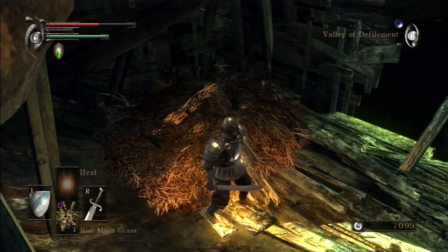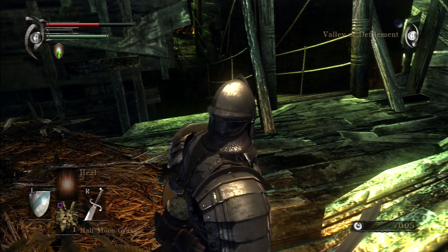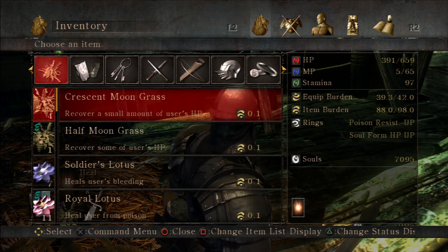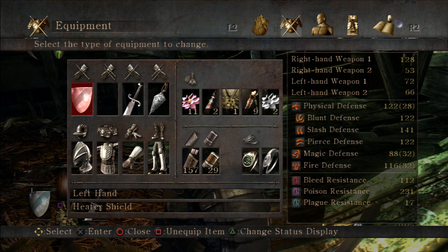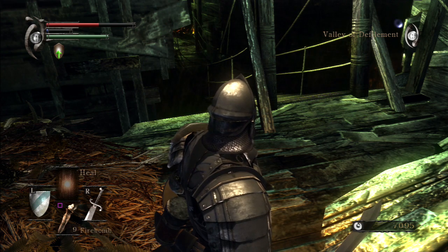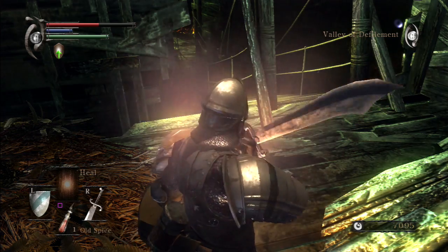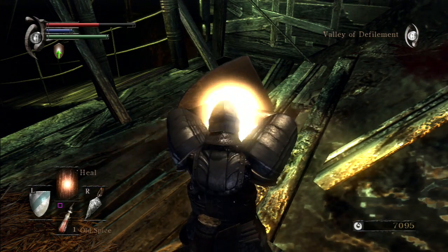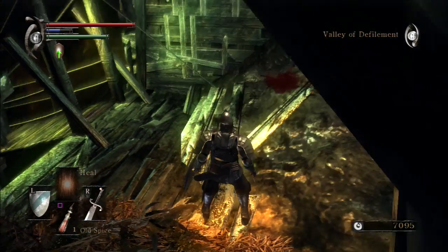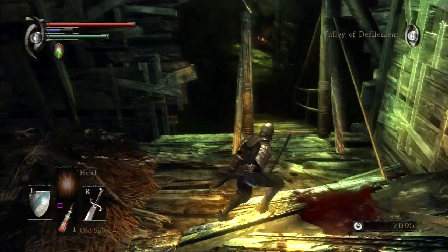Let's look at our status — our health is down so we might want to look at our inventory and equipment. We can set items here. There's Old Spice there. We're okay because what I can do is switch to Old Spice, consume that so we get our magic back, and then heal as need be. Back to full health, back to my sword — we can proceed again over this little bridge.